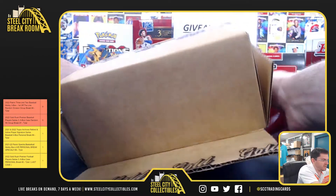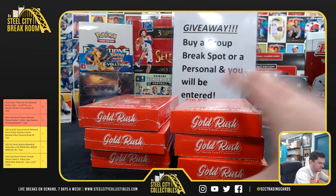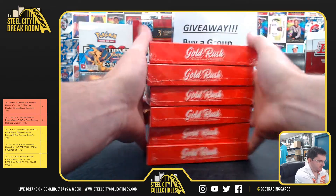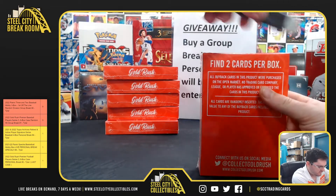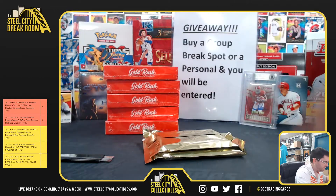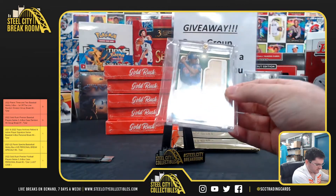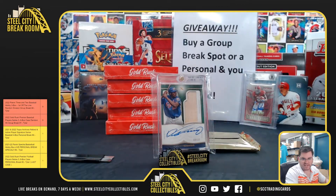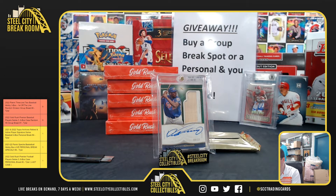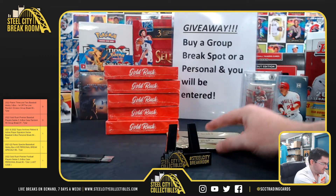Six boxes, two cards per. Alright, first card — it's a nice one: Vlad Senior, nine of ten, from Definitive. Vlad Senior nine of ten, bat auto.